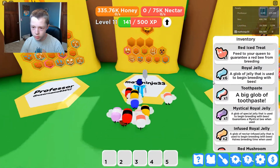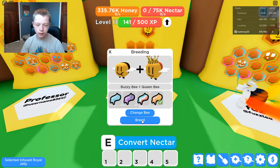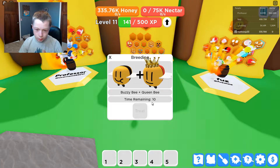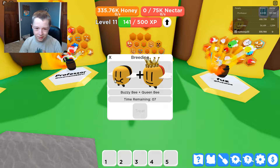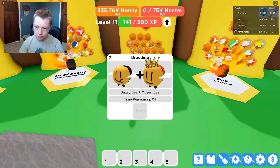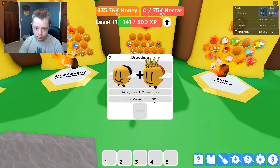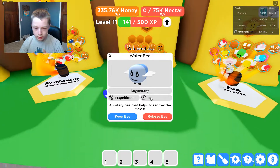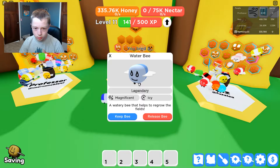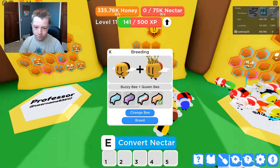I'm going to use an Infused Royal Jelly and see what it gives us. I realized I bred it with a Buzzy Bee, which isn't ideal — I should have used the Mystical Bee or something. But let's see what we get... Oh, a Water Bee — legendary! I really don't know what the infused thing does, but we got a Water Bee which is really cool. It's icy and magnificent and it's legendary too, so I'm definitely going to keep that.